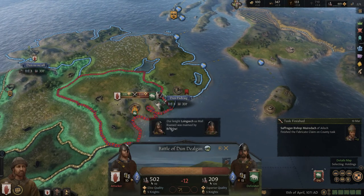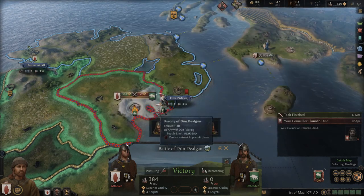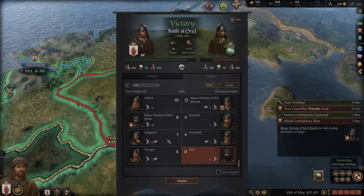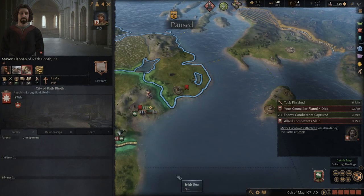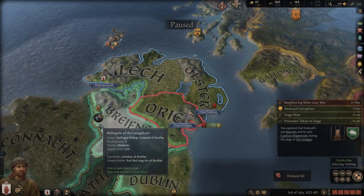We're about to have a battle and it should go very smoothly — and so it did. One man got wounded, but that's not much to worry about. We did lose a knight though — just a man, but shame. Another county down and we're a quarter of the way through fabricating the next claim.